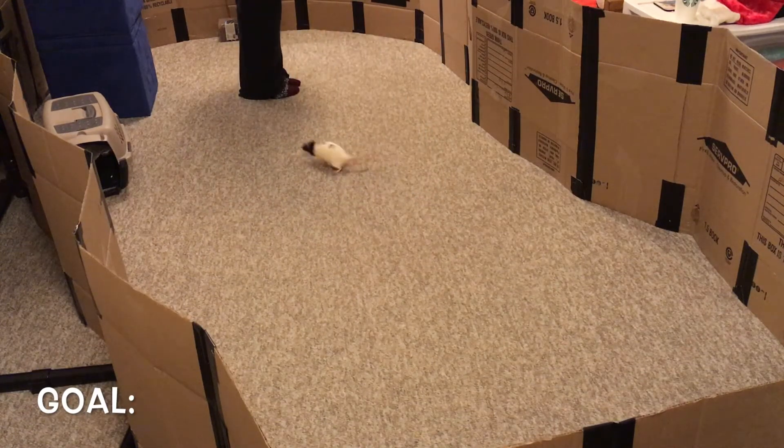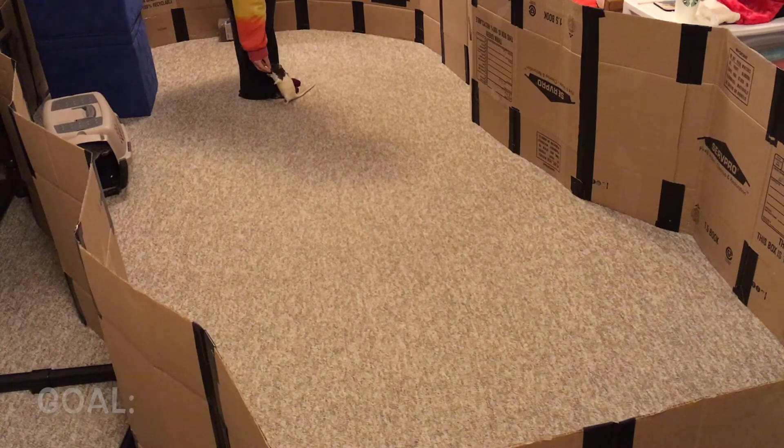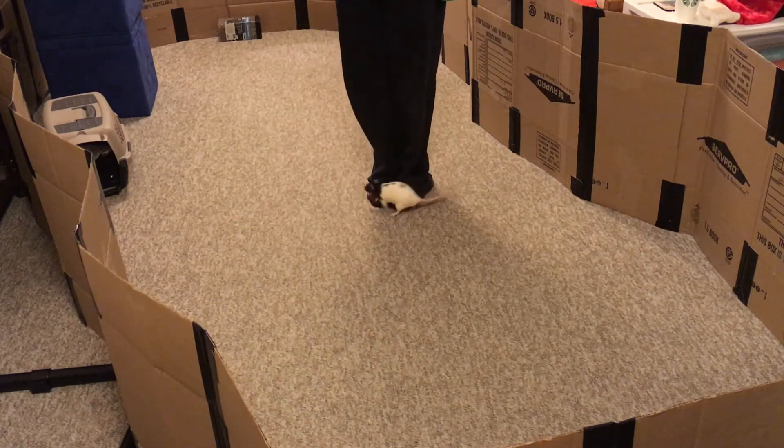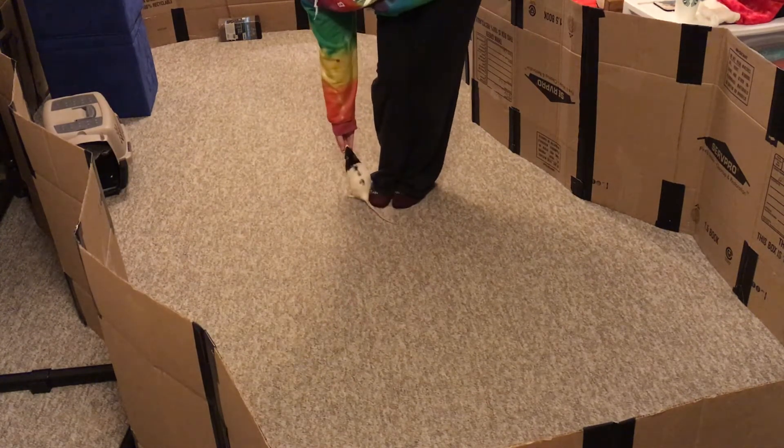Hello, it's Shadow the Rat. In this video we're going to be going over how you can train your rat to circle around your legs. The goal for this trick is for you to be able to walk around, and whenever you stop your rat should circle around your legs and then wait for you to give them a treat.